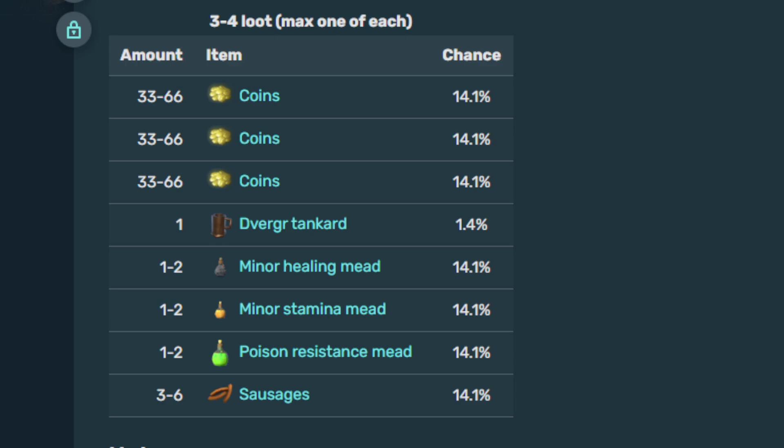The Dverger tankard is purely decoration. It's nice and rare, and you also see them in Dverger homes. Pro tip: you can actually pick up the lanterns that are just sitting around if you have an E-prompt to pick them up. Also, with the Dverger tankards in Dverger homes, even if you haven't cleared the Dverger or destroyed the ward, you can just pick them up and they won't be mad at you.